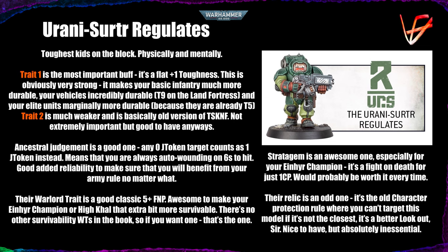Ancestral Judgment is a good one: any zero judgment token target counts as one judgment token instead. So it's not plus one like the Greater Thurian League — it's zero counts as one — meaning you're always wounding on sixes to hit, adding good reliability to make sure you always benefit from your army rule. Their warlord trait is a good classic five-up feel no pain — the only survivability trait in the book, obviously fitting for these survivable guys. Five-up feel no pain is always good to have; if you want to build an unkillable Einhyr Champion, that's a great choice.